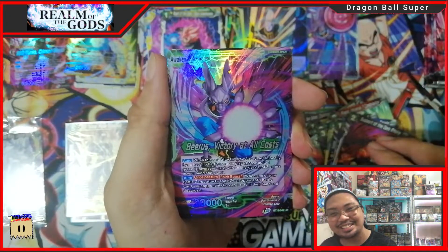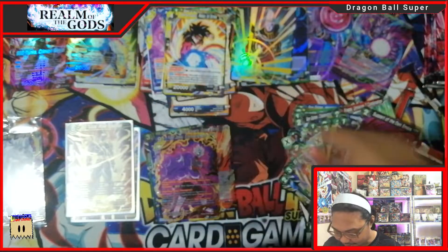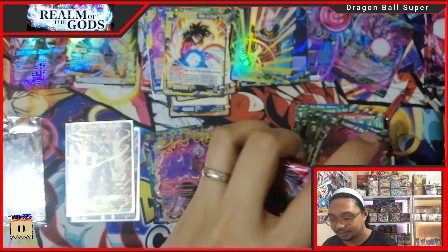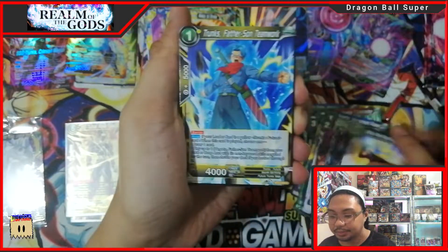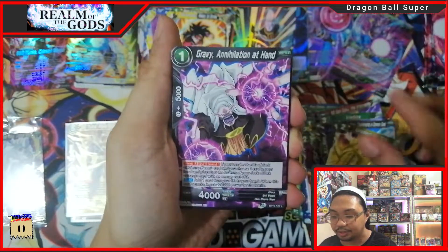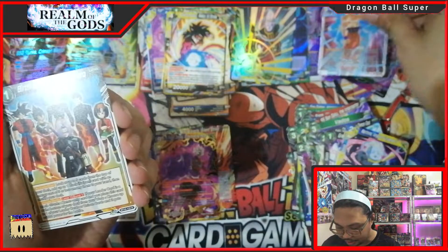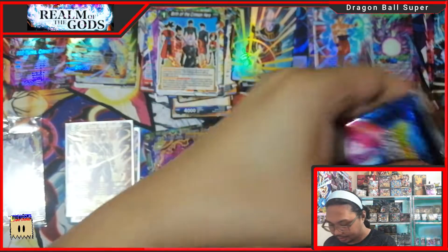We got a Virus Leader foil — what I need! And a regular rare SS4 Goku. I think at least in one box you can get one foil leader. That's a good thing — that's a good thing. And the Birth of Crimson right — four packs left and we're done with this opening.